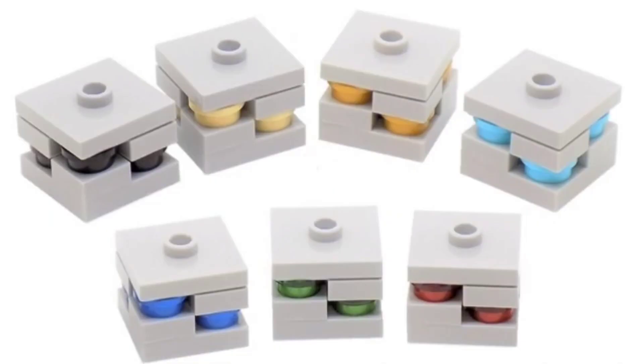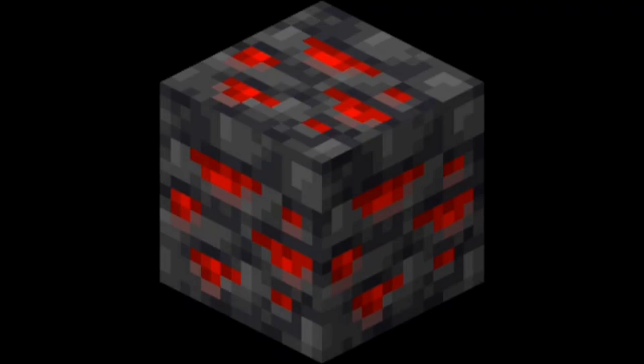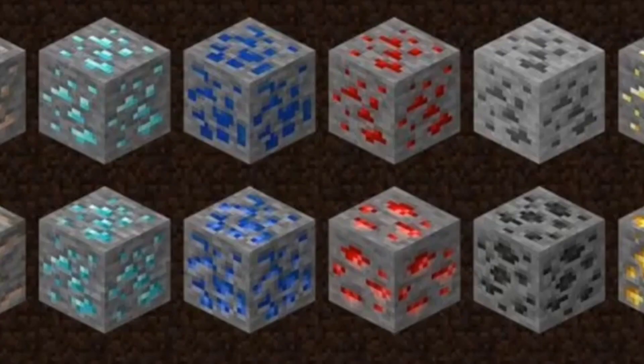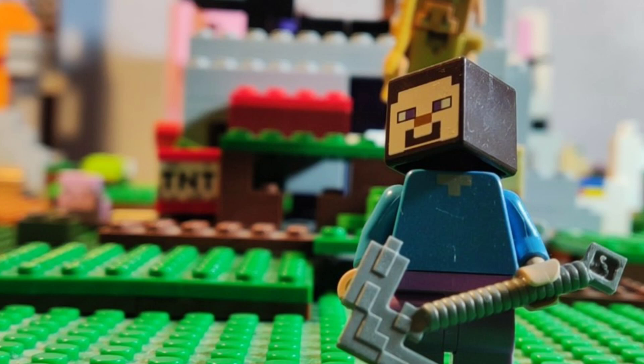Finally, spot number one goes to ores. We've had LEGO Minecraft ores since the beginning, but they still have a few problems — the design isn't the most accurate to the game, and I really think they could have made some sort of printed piece. It would have been really epic to have an exclusive printed piece for ores in LEGO Minecraft. And that was the top 10 biggest problems with LEGO Minecraft — don't take these too seriously, it's all just a bit of fun. Hope you enjoyed, see you all next time.